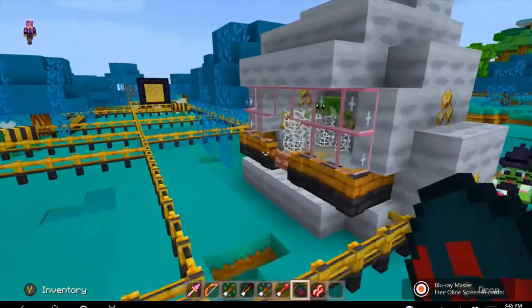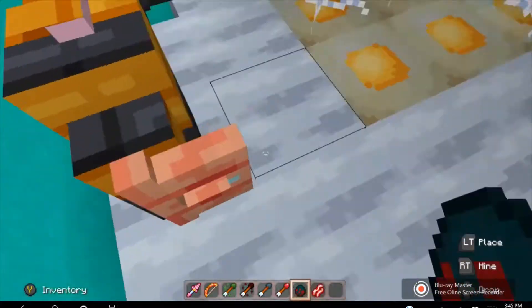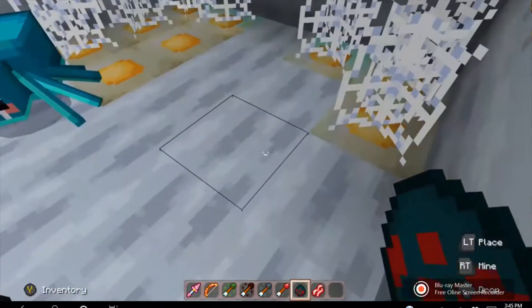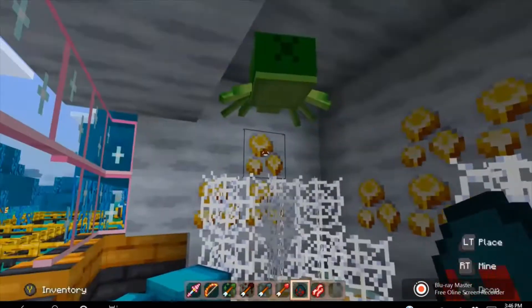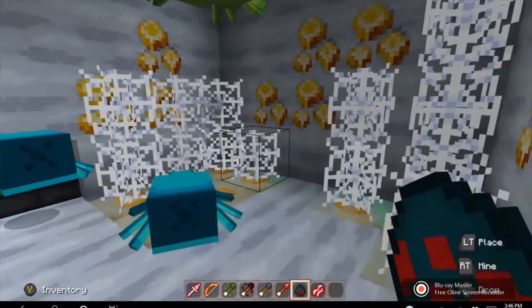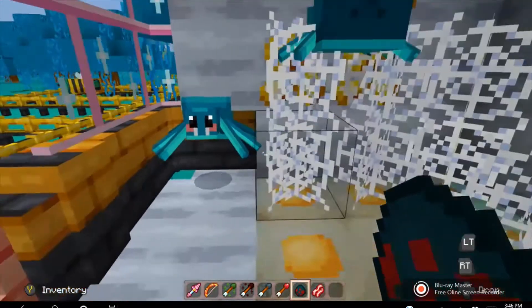Let's give our little spider friend another friend — we are picking the cave spiders. Let's spawn two of them. As you can see, they're pretty much the exact same, but they are blue and they're much smaller and adorable. Look at them, how adorable they are.